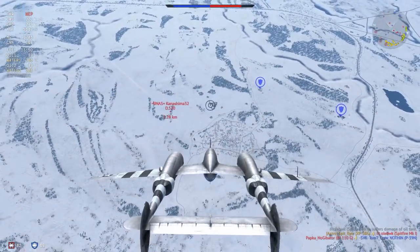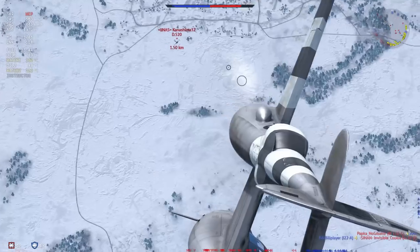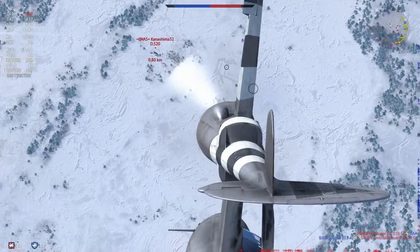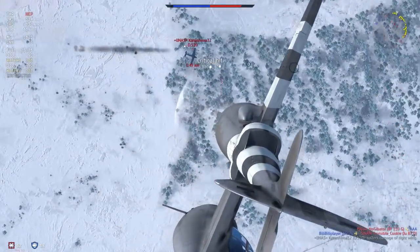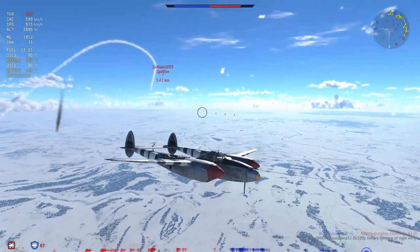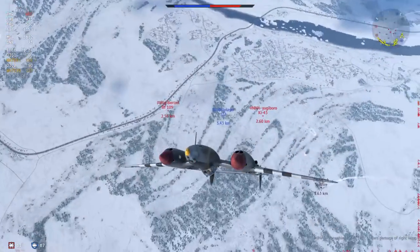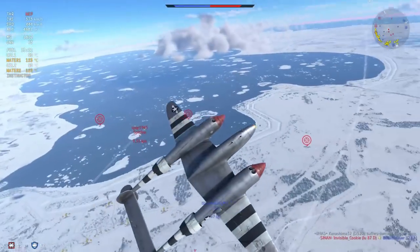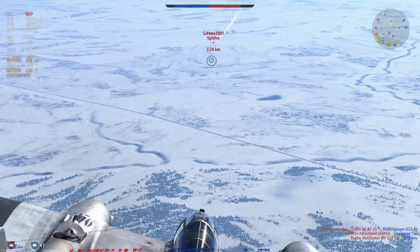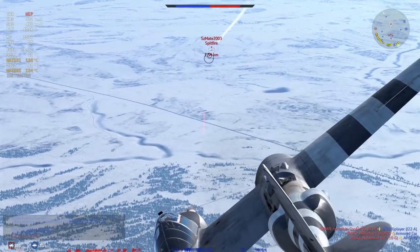Because the Spitfire noticed me way too late, there's nothing it can do, and so the Spitfire burns. Going now for the D520 — the second Spitfire has arrived — and the D520 is nice and close, slow, in a straight line. I take the opportunity to send some 20 mils his way and he is critically damaged. Now that he's critically damaged he is no longer a threat, and I'm going to go engage this Spitfire. I have to be careful because I don't want to end up in a low-speed turn fight, so I go for the head-on.